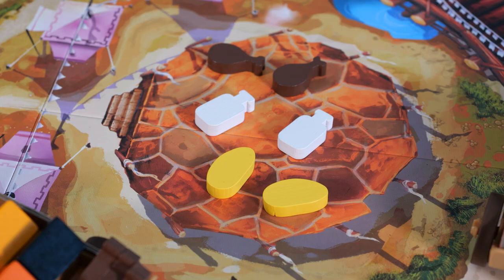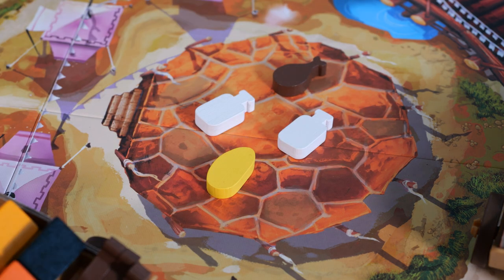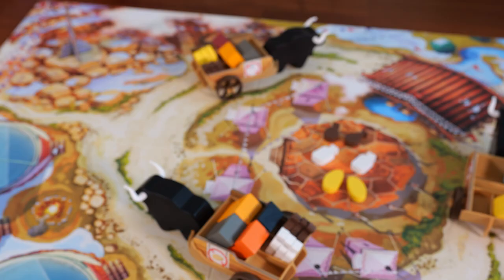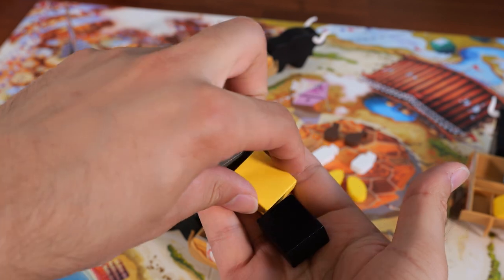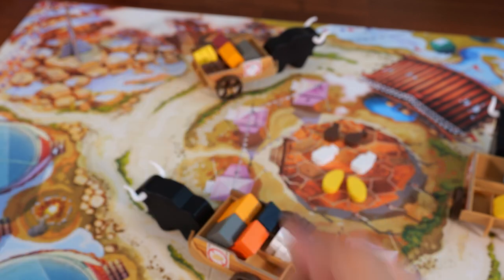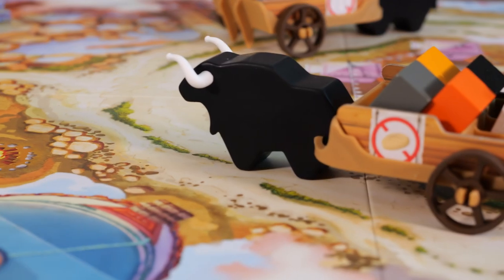The final action you can take is market. To do this, take two food tokens of any combination from the market on the board and add them to your supply. Then draw three stones from the bag, pick one, and you may add that stone to any carriage on the board — not just the one in front of you — as long as there are empty spots available.